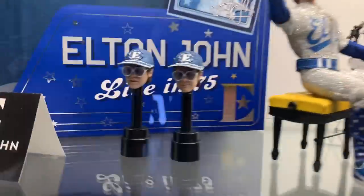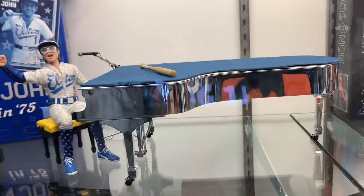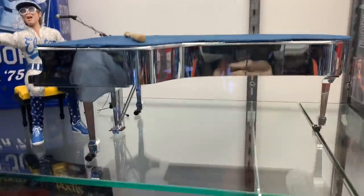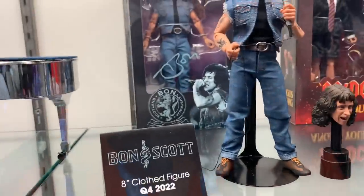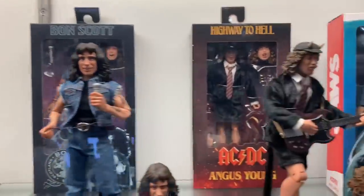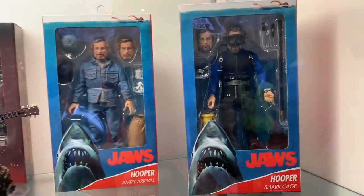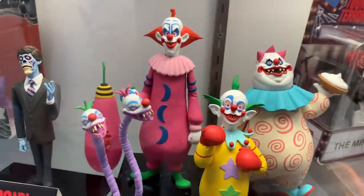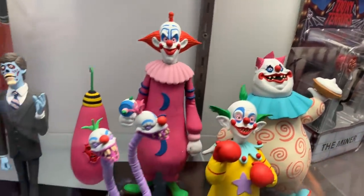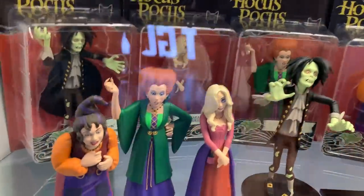And then finally we got this Elton John right here — look at that, I'm in for this. Elton John heads up, and this giant piano — look at the size of this piano, I can barely frame it. Then what is this — Bon Scott? I have no idea, guys. AC/DC — hey, I know those guys. And then some Jaws stuff, Misfits, Elvira — my wife will flip over these.